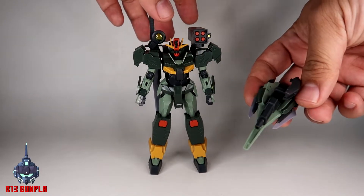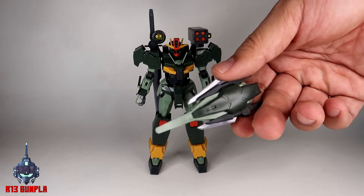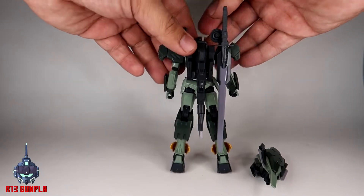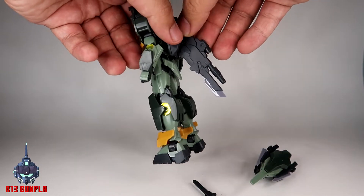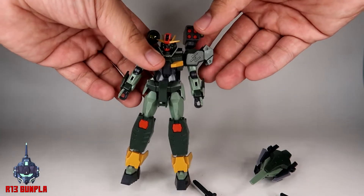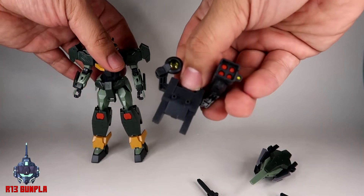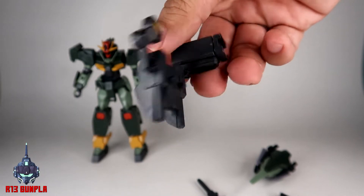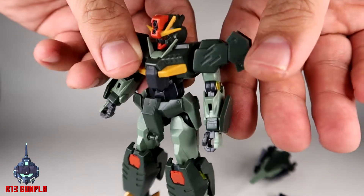As for the articulation, it's really not that bad. Let me remove this piece here to show you some of the features. The shield attachment is actually very solid, and you can remove this piece here as well — there's a slot there. Then you've got your heavy machine gun. What I really like is it's actually very easy to remove the backpack, and you can definitely add your own backpack for the Command Quanta.